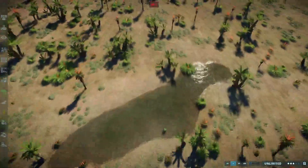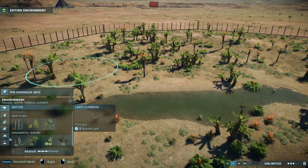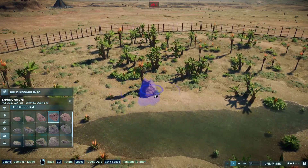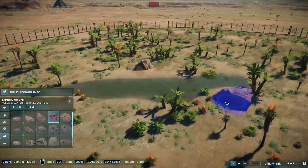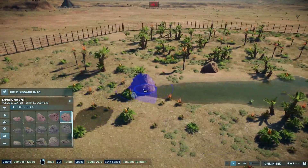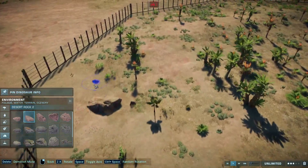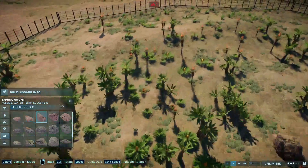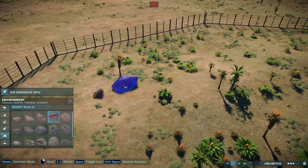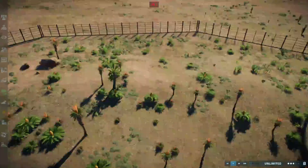Is this good? Jurassic World Evolution 2 doesn't really give you a ton to work with. I'll add rocks. I've been working on my meme game for a bit, and I hope it's pretty good. I wanted to do the Markiplier video because I've kind of been going back and watching all the FNAF stuff — FNAF playthroughs, theories, all the videos.